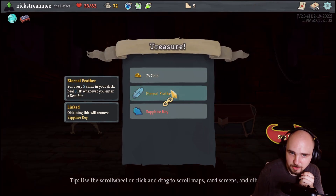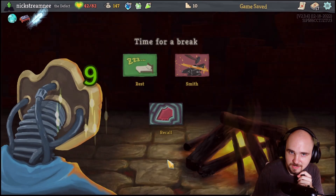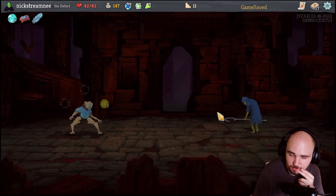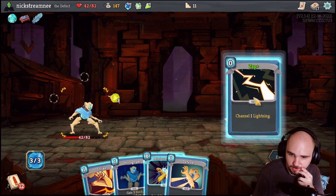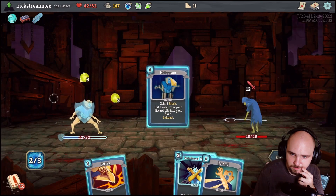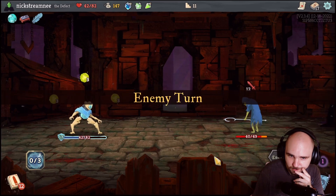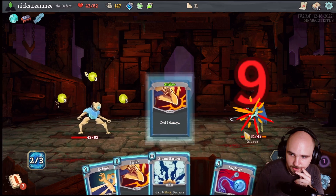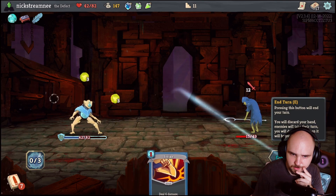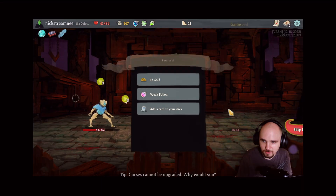Oh big! Every five cards in your deck kill three HP when you enter a rest site - that's not bad at all. Hey look, a rest site! This turns into a zero cost which is really good, that works with All for One now. Let's see - that was already a Zap. Give me the Zap back again and then full block. So now we have all of our orbs up and running, we can dual cast here, and we can almost full block this turn.